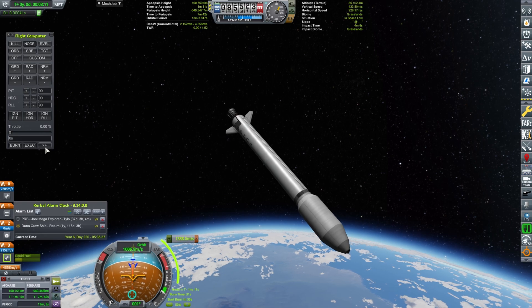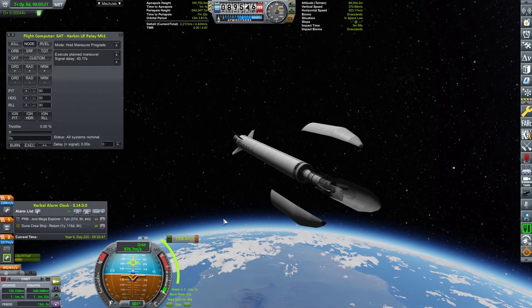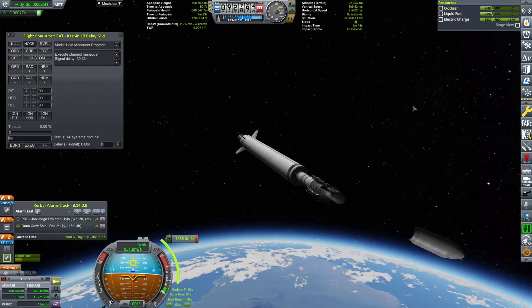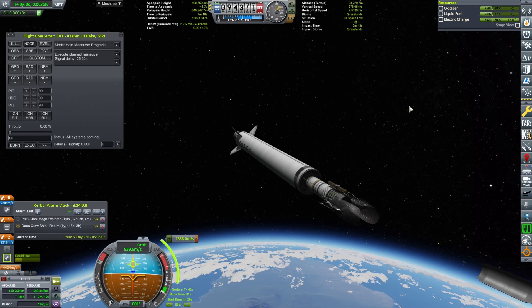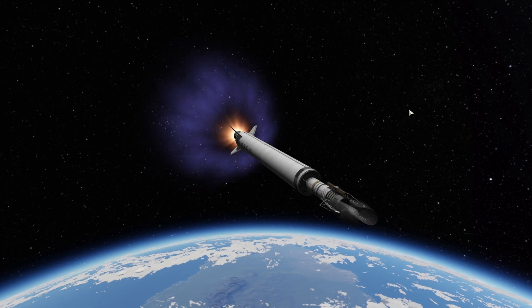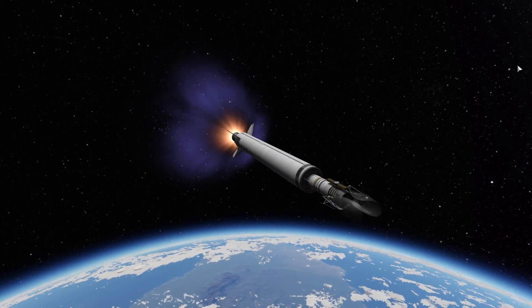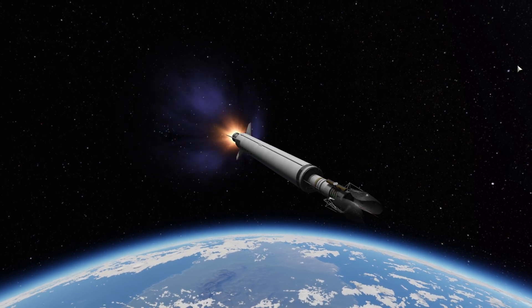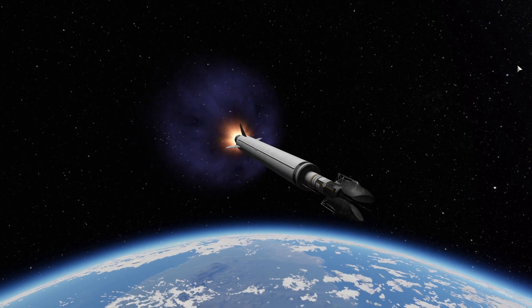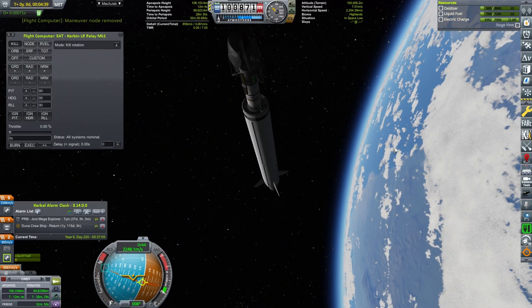The burn will be happening in 50 seconds, so just making sure we are aligned. Decoupling the fairing, extending the antennas, then the solar panels and the main antenna. We have some physics wobble because, well, our Kraken loves us and shows us that even in KSP-1 the Kraken is not fully dead — but it hasn't killed our craft.